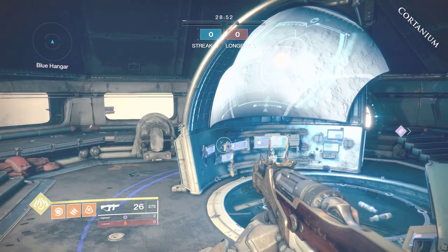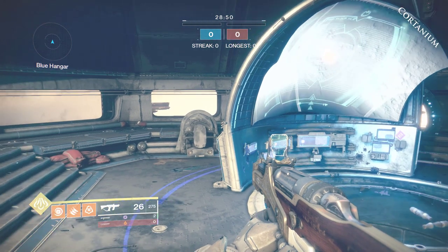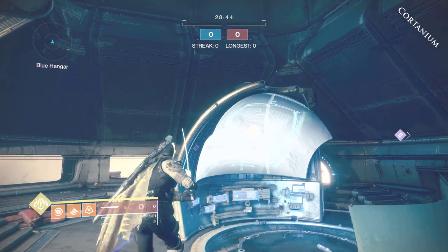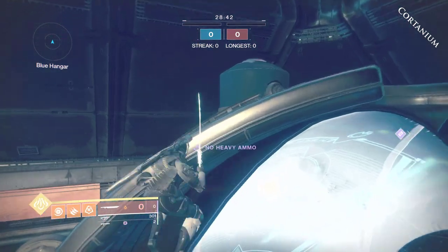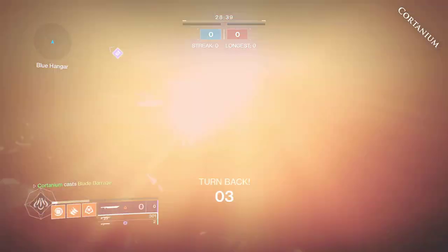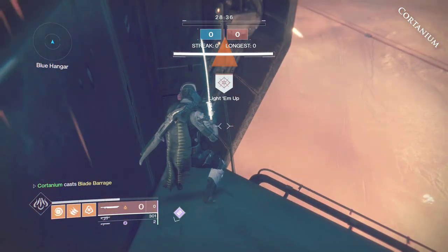Just hop out over there and you will need a super on all three classes. You guys can do this on any class — Hunter, Warlock, Titan — but you will need their respective super to pull it off. For a Hunter, you guys will need a Blade Barrage to pull this off. Just hop up as the Hunter and use your Blade Barrage to get right outside of the map.